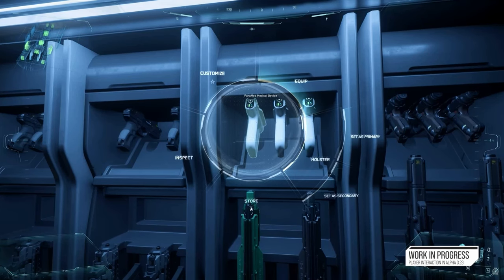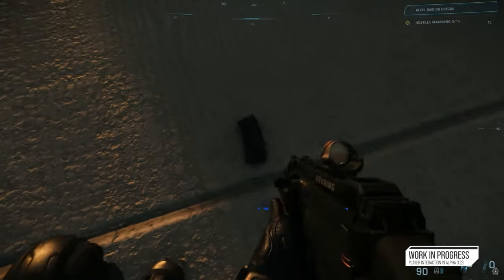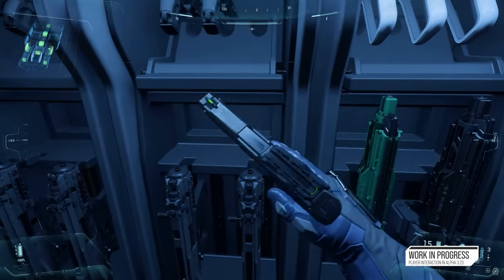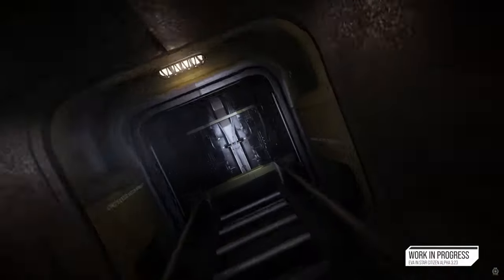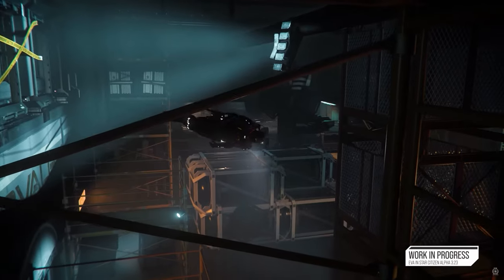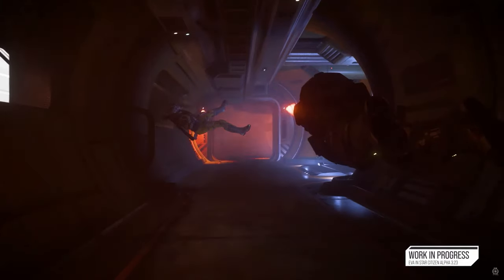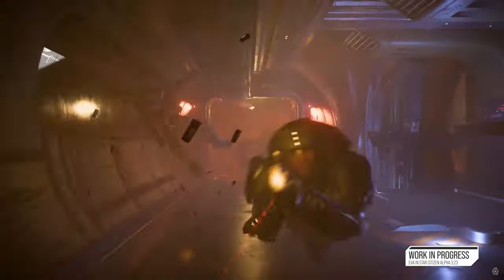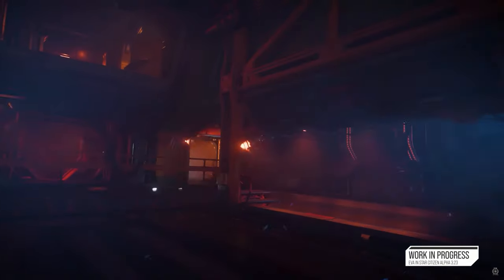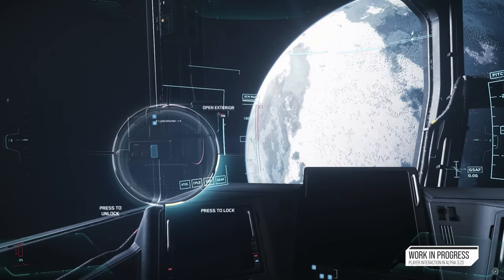Next is personal and instance hangars — this is huge. It says: creating new tech that creates an instance of a player's hangar to allow for uninterrupted management of cargo, inventory, and vehicles. Personal hangars are found at the player's home location and allow for customization and organization of hangar interior. I want to know: will we be able to rent hangar space at other stations, and will we be able to invite friends into our personal hangars to help out?